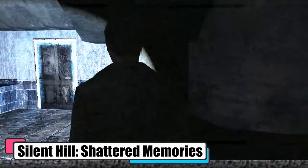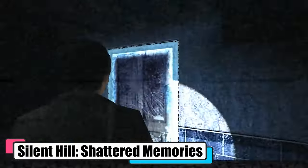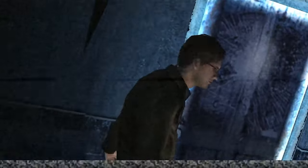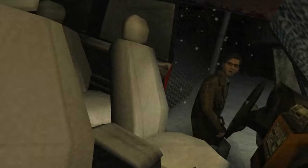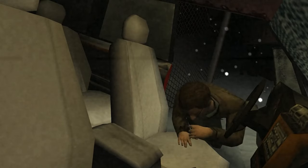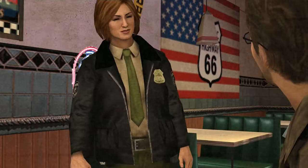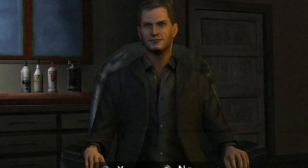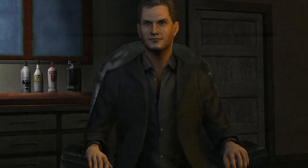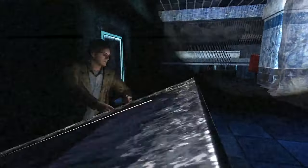Starting strong with Silent Hill: Shattered Memories, a PSP classic that tosses you into a chilling reimagining of the original Silent Hill game. Writer Harry Mason desperately searches for his daughter in the eerily snowy town of Silent Hill, unfolding a plot distinct from its predecessor with a mix of old and new faces. The gameplay cleverly splits between a psychotherapist's office, where answers to psychological tests shape the game's world, and the haunting streets of Silent Hill navigated in an over-the-shoulder view.